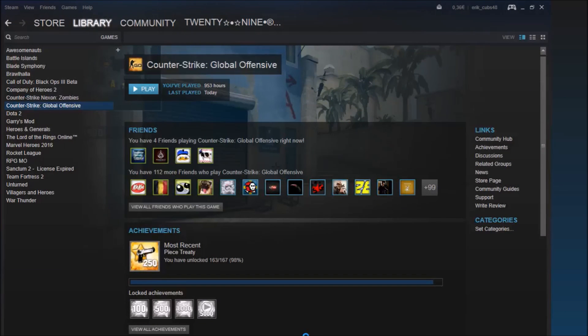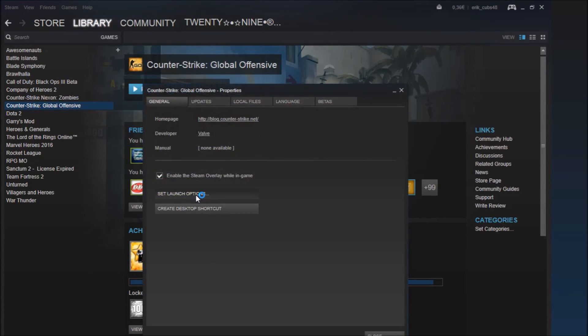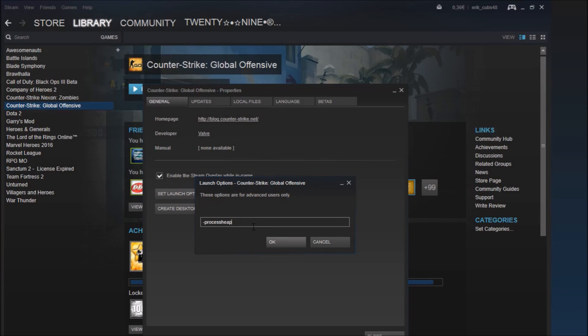The third way is pretty easy. You just right-click on Counter-Strike: Global Offensive, go to Properties, then Set Launch Options. There's a process command — I'll leave it in the comments — but it makes your FPS not drop. You just add that to your launch options. If it doesn't work for you, just delete it because it won't really do anything. That's the third way.